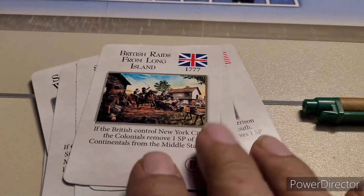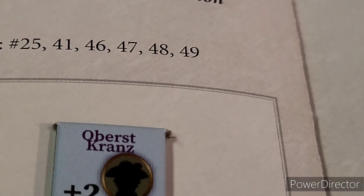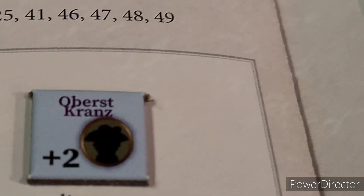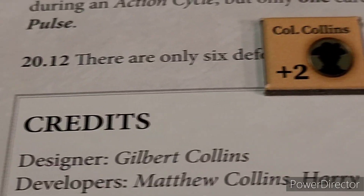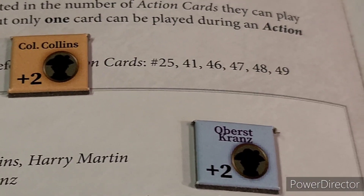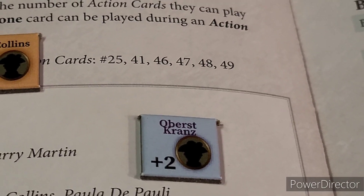Starting off by incorporating the 1777 cards from our decks - we still have other cards to incorporate and we'll be shuffling them into our draw deck. We have found Oberus Kranz - it is the project director John Kranz. We know old Colonel Collins too. We're going to incorporate these guys into the game as leaders - putting them in there, all fun and games.